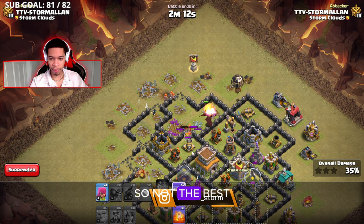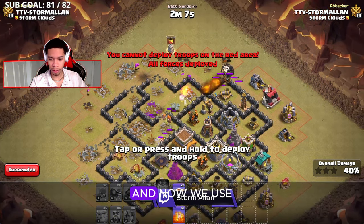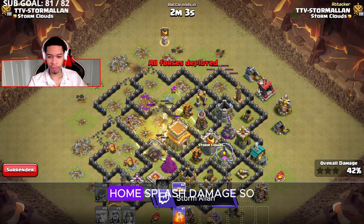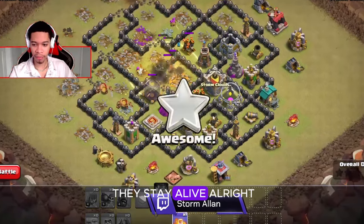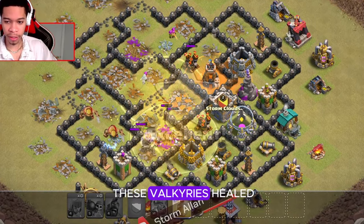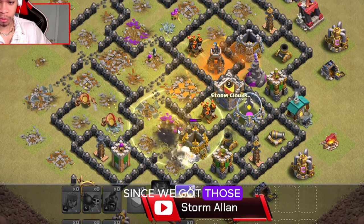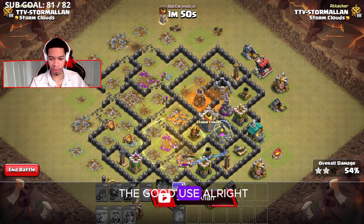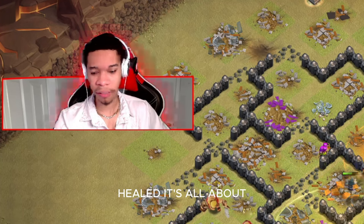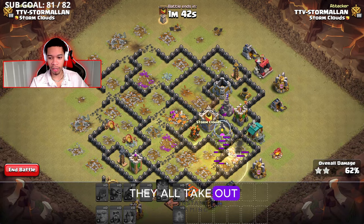Not the best, not the optimum pathing for the valkyries, but we are working with it. Now we use the heal spell — the main focus is watching those valkyries from splash damage so they stay alive. We didn't get to use the poison. I'm going to keep these valkyries healed throughout the entire movement through the base. We've got three heal spells and we will use them to good use. It's all about watching those valkyries, keeping them alive, and they'll take out the base.